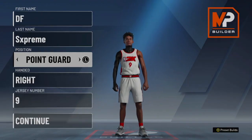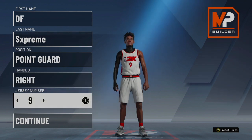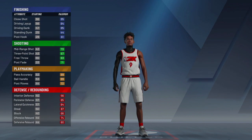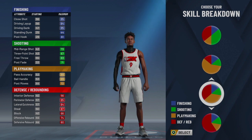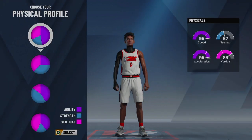We're going to start from the very beginning. You're going to want to make a point guard — hand and jersey number don't matter, that's all preference. Here's the pie chart you're going to want to choose: playmaking and defense. Click that one — it's going to be red and yellow.